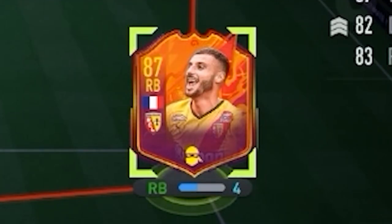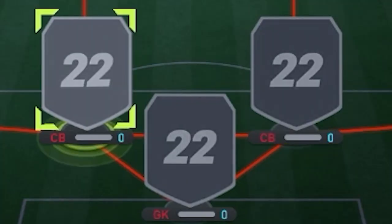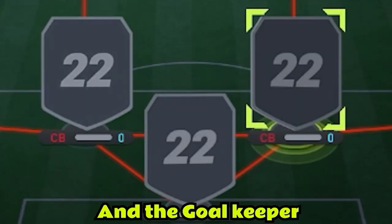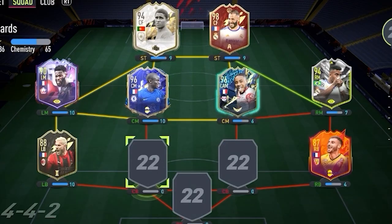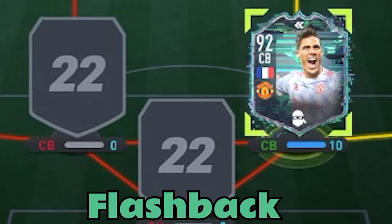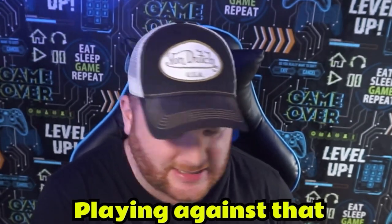As always, we end off the squad building section by completing the diamond trio — the two centre backs and the goalkeeper. We do need some French links, oh la la, and we also need a link for the goalkeeper. Centre back number one is going to be one of the most feared centre backs in the whole FIFA game — it is Varane, and it's the flashback version. When you see this in champs you just think, oh, I don't fancy playing against that.